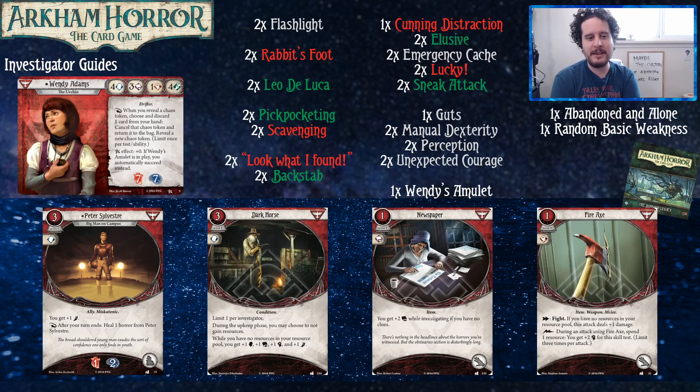Newspaper doesn't seem too exciting, but the card is very strong. As you're playing Wendy, especially in three-player, your job is probably just to grab a few clues and clean up messes. Newspaper is a great way of doing that — you investigate at five, grab the clue you need, and still have three intellect for getting more clues. Newspaper also functions well with Scavenging — you can recycle them and basically always have a permanent plus two intellect.